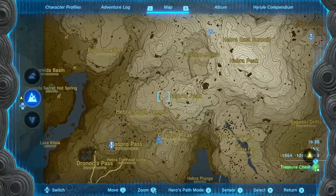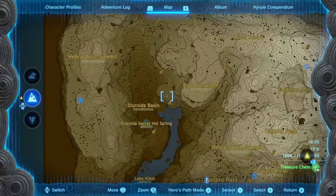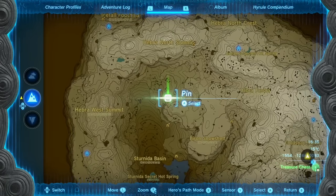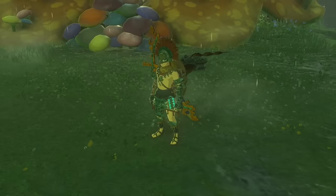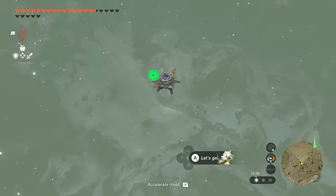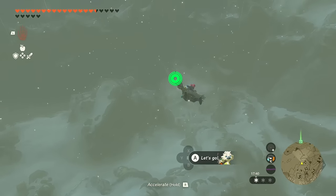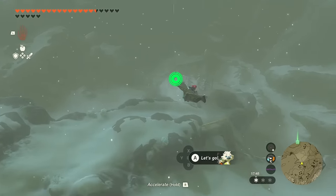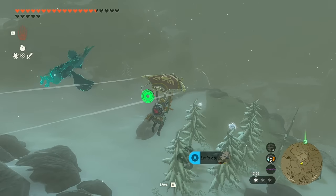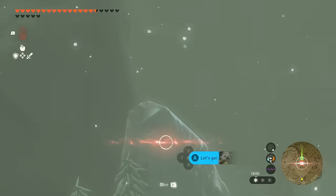The first one we're going to get is the Va Medoh divine helm. We're heading to the Byron Snowshelf. If you did the side quest in Breath of the Wild, you'll fully understand why it's here — because Byron Snowshelf looks like an eagle or a bird, which was part of a big side quest from Rito Village. There was a shrine hidden inside of it, and Va Medoh's divine helm being based off the same bird makes so much sense.